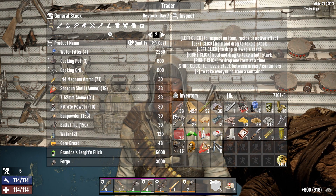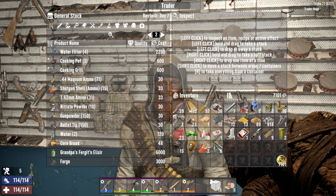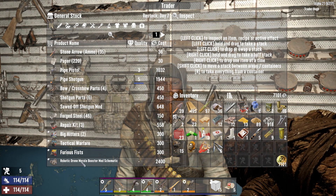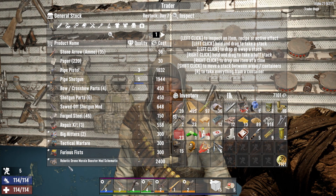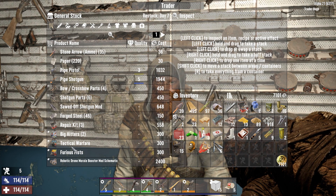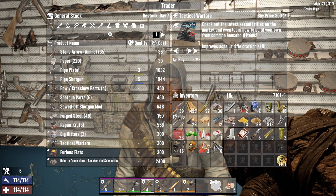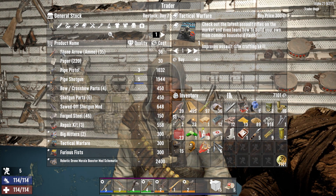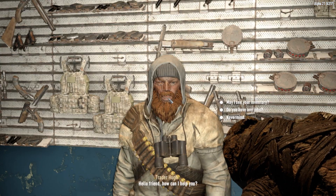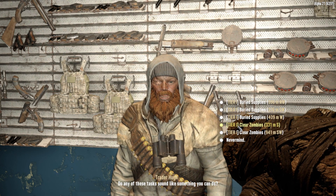Water, bullet tips, ammo, cooking pots and grills, water filter. A robotic drone, morale booster mod schematic, tactical warfare — not worried about that. Repair kits are lovely. Pipe shotgun would be okay. We do have a horde coming and things are selling like hot cakes. I wonder if you have any jobs close by.